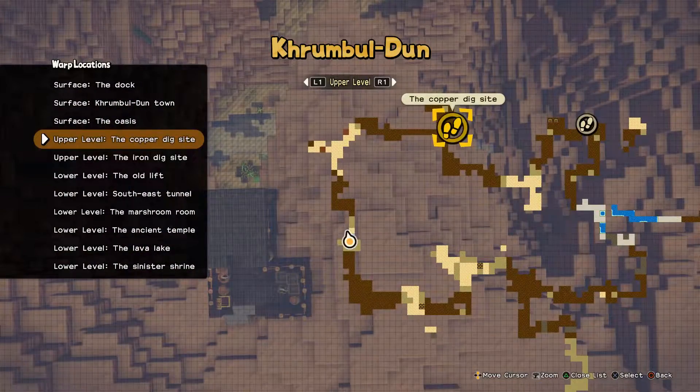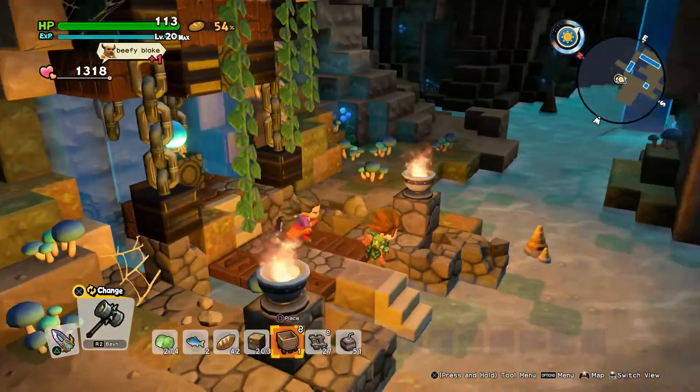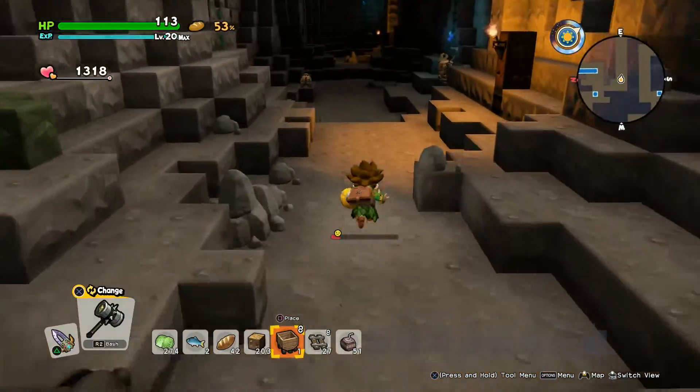On to the next one! We want to teleport to the Marshroom Room, like we did with the mini-boss monster. If you saw the video, you will already know where the seed of life is. So just follow the path.